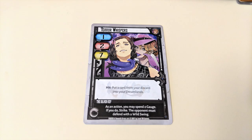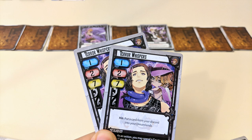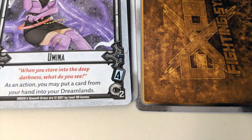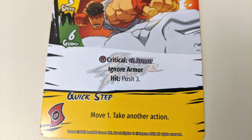Season two of Exceed features transformation abilities, which replace the boost abilities on some cards. To play one, you need to hit your opponent with an attack that has a transformation on it, then you can choose to move it to your transformation area instead of your gauge area. Also, if you have both copies of the same transformation card in hand, you can discard one to play the other. For each card in your transformation area, the gauge cost for your character's exceed action is lowered by two. You can't have more than one card with the same name in this section.